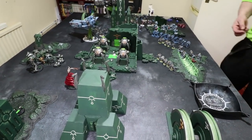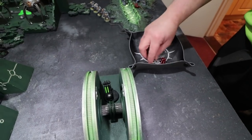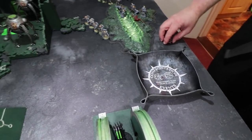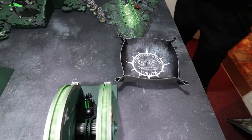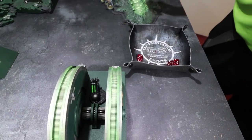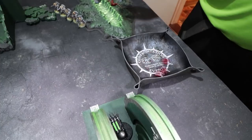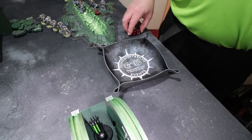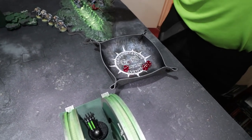Two Lascannon shots hitting on threes from the Stormwolf into the vault — one misses, one wounds. Minus three AP — rolling a six for the invulnerable save. Then Skyhammer Missiles, heavy three, hitting on two-plus against flyers. All three hit — strength seven versus toughness seven, needing fours. Three wounds go through for six total wounds on the vault. The Focus Beam from the wolf hits, strength eight wounding on threes — one gets through, minus four AP, D6 damage — two wounds. That's eight wounds on the vault so far.